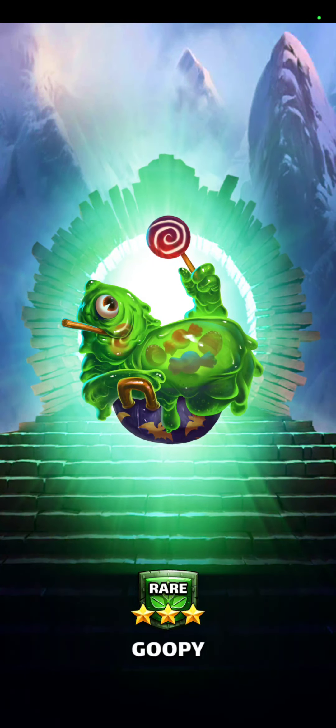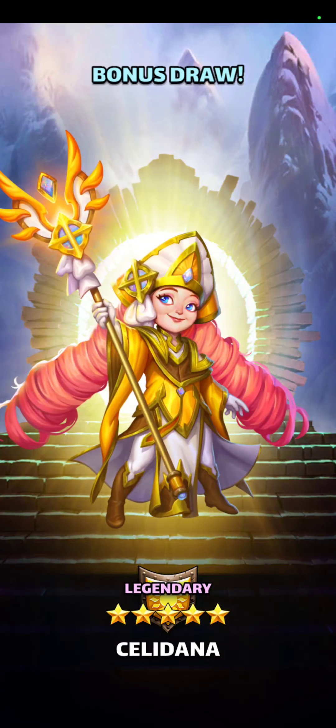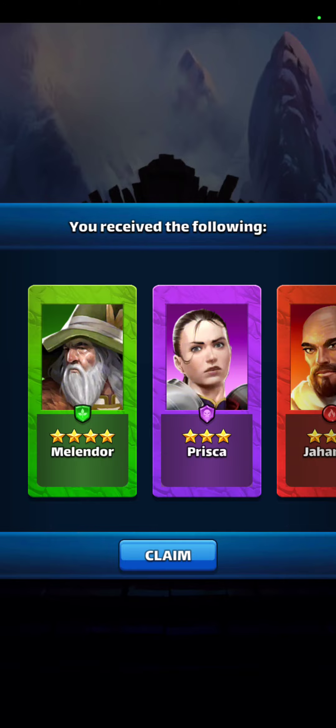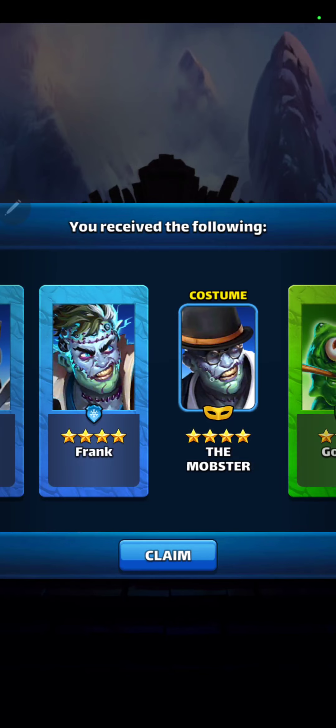But if you have all those already, this is a really bad ten pull — and then there's a really good one. Nice, Frank — he's good. Another Celidana, that's my second one. That's good, Celidana's not that bad. I had to wait towards the end, but got him.